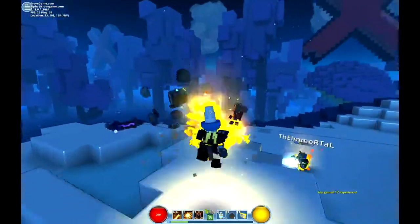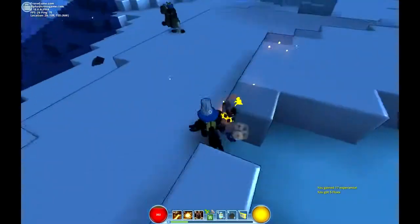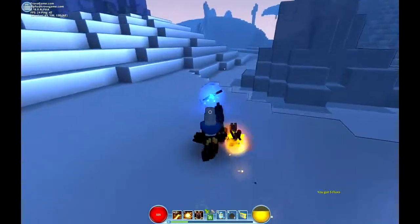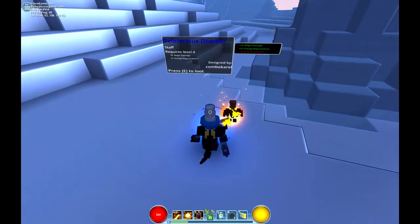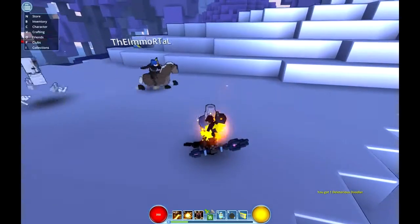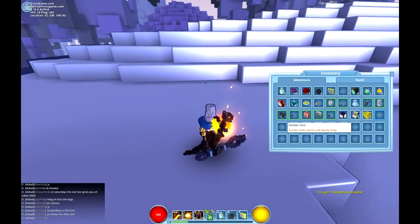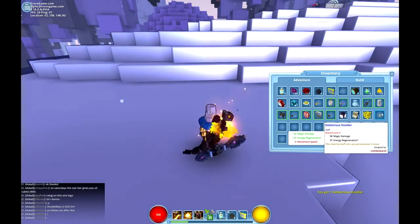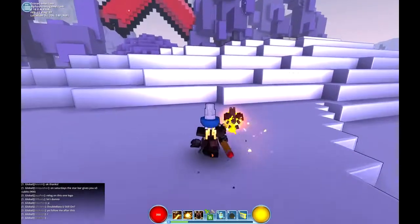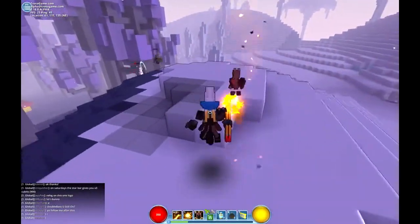I did get some flux, which is nice. The volcano can crack. I got flux but I don't need that. You need it for forging but we don't have any forges yet. I got a badass wand — oh wow, it's a pencil!